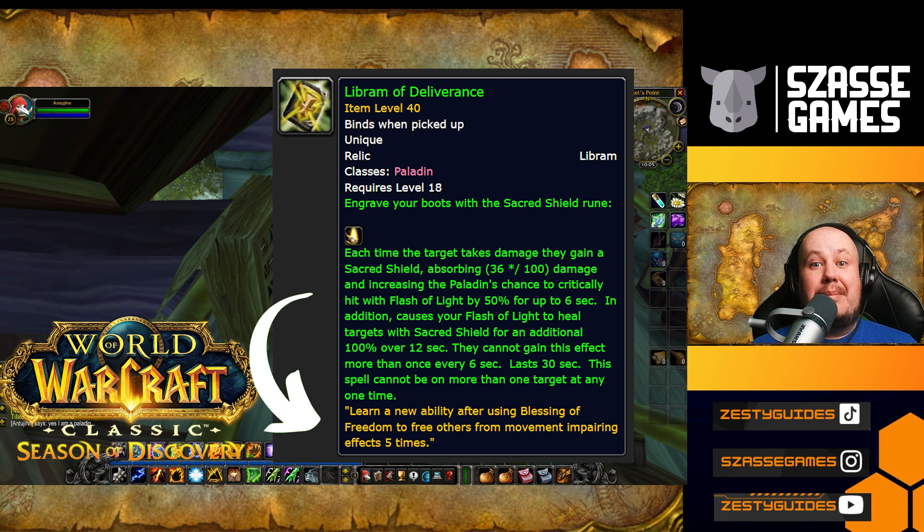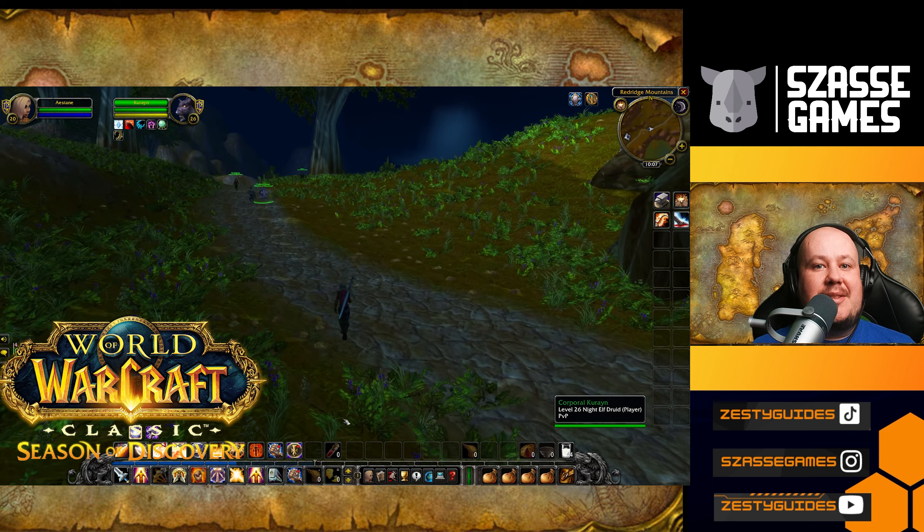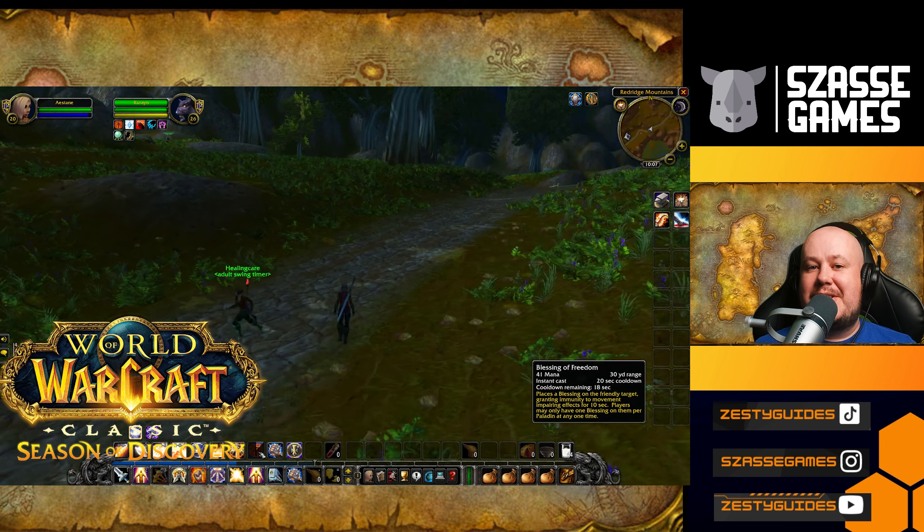Picking that up will give you a Libram that you can put into your Relic slot. Then you're going to have to find some people to cast Blessing of Freedom on — this is a little bit tricky. You have to find allies affected by slowing effects and apply Blessing of Freedom to them to remove that slowing effect. Once you've done that successfully 5 times, the Libram can be activated through Inspiration and will turn into the Rune for Sacred Shield.